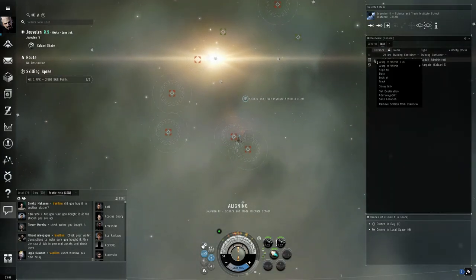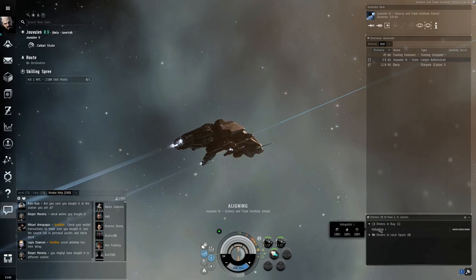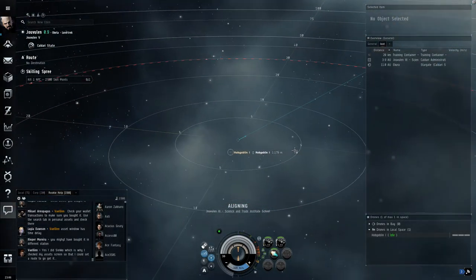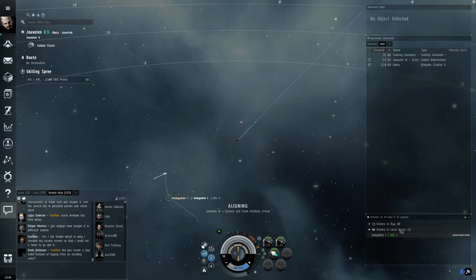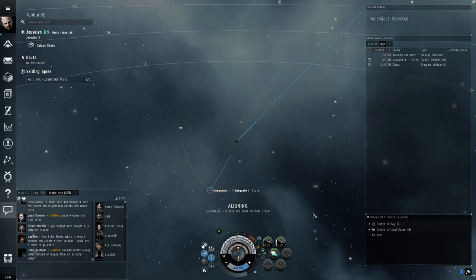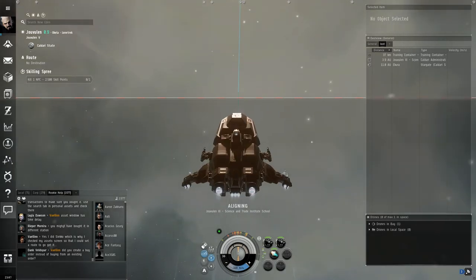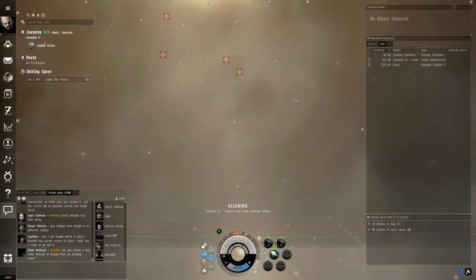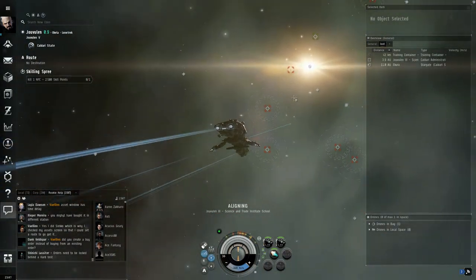Now drones. This is my drone bay — I have one Hobgoblin drone. This ship can only launch one because it can only hold one. We've launched the drone, and if we had a target we could set it to attack. Always keep the drone bay open so you can see any damage being done to your drone. If it starts taking damage, right-click and return to drone bay. Don't forget to retrieve your drones after each mission — if you leave them behind they're gone. Drones can get very expensive, especially the later ones.